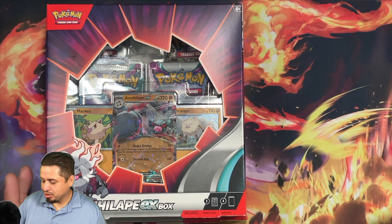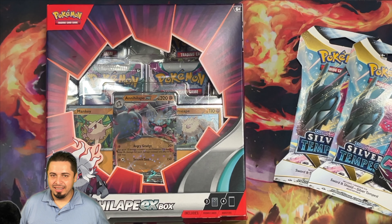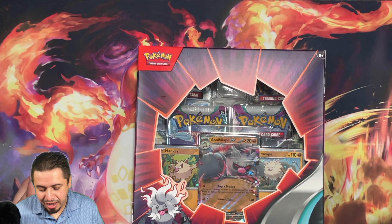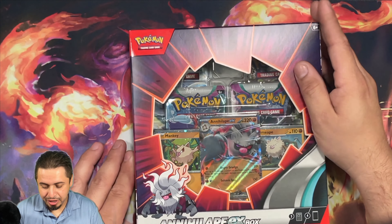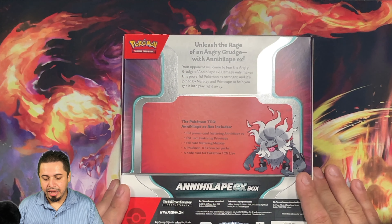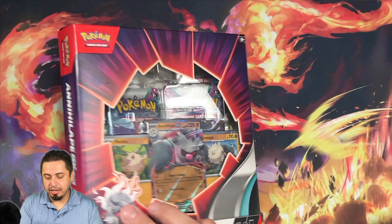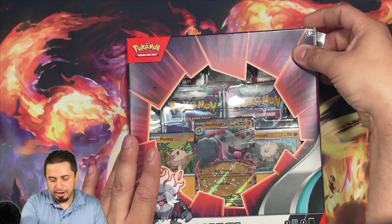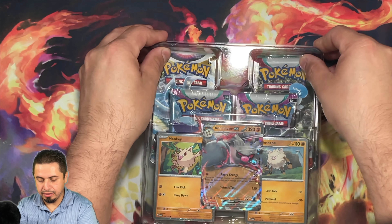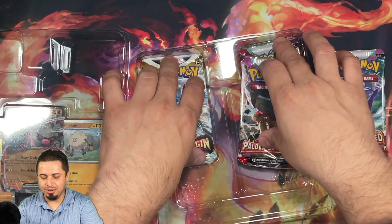We got one, we got two of them. We're also going to be opening up a couple of packs that have been just lying around on the desk waiting to be opened and I haven't had time to film myself opening them. So let's take a look at the Annihilate EX box. This box does include four packs — one pack of Scarlet and Violet, two packs of Paldea Evolved, and it looks like one pack of Lost Origin.